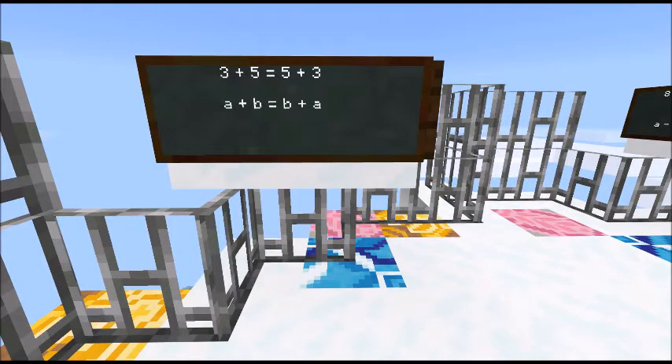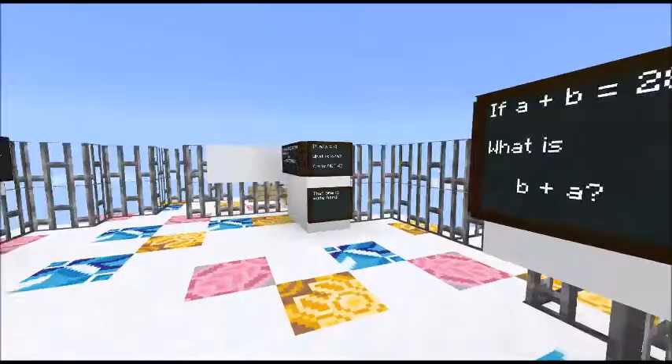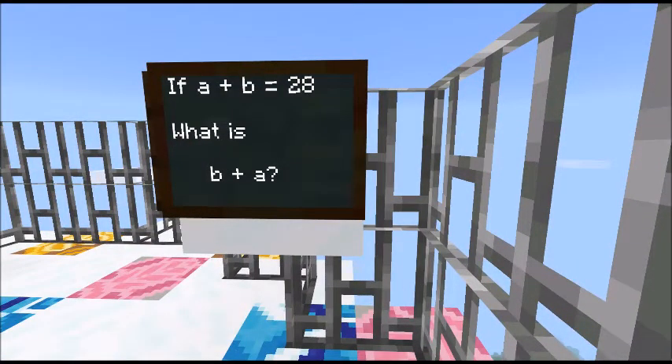You know that 3 add 5 equals 5 add 3 — you can take those numbers and swap them around and they will still make the same in an addition. Therefore with the formula, A add B does equal B add A. We can swap those numbers around. So if A add B is 28, what's B add A? You can just swap them around and they make the same — it's 28.